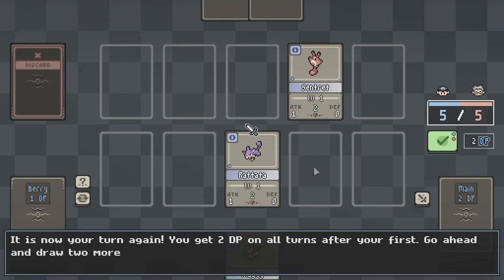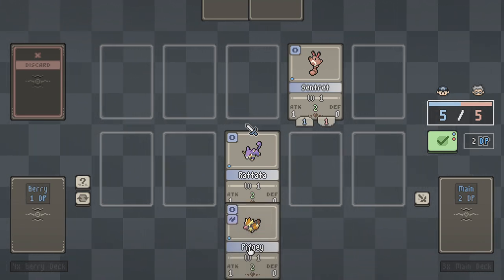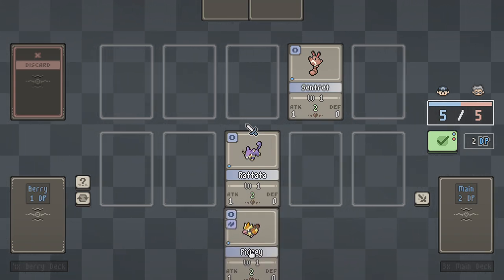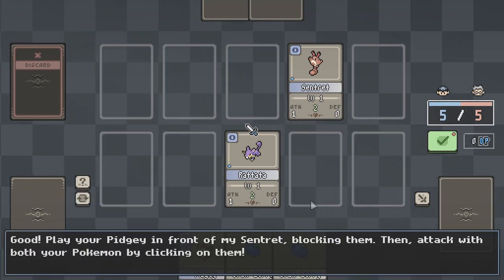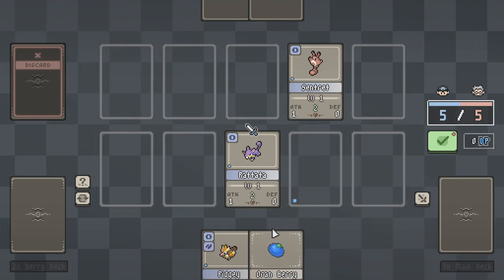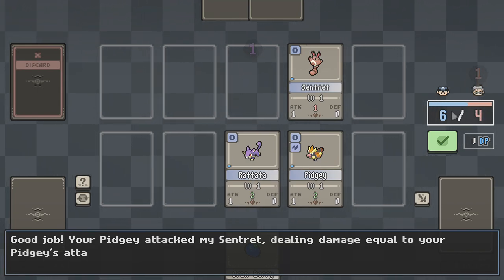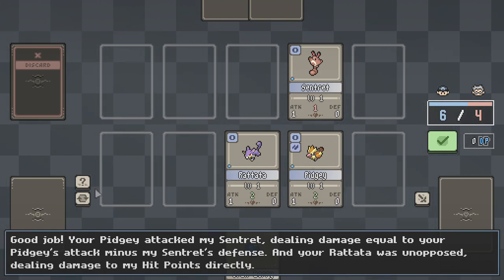That's your turn again — you get two DP on all turns after your first. Go ahead and draw two more berries so you can play your Pidgey. Okay, I'm trying to figure out — is there a way to only attack in front of my street? I'm going to attack the Fear Pumpkin — wait, blocking?